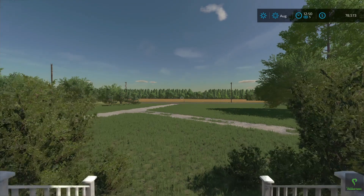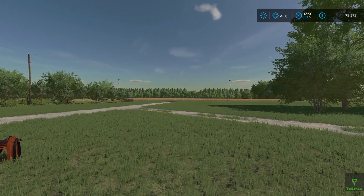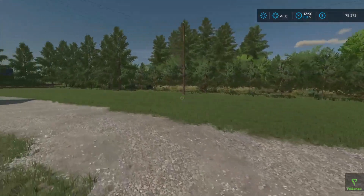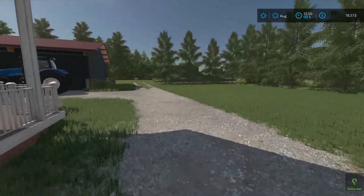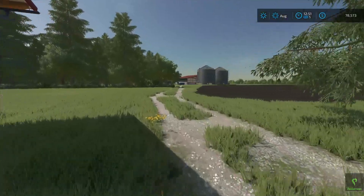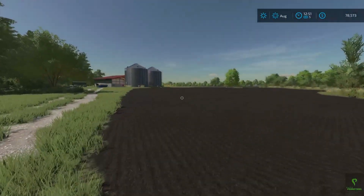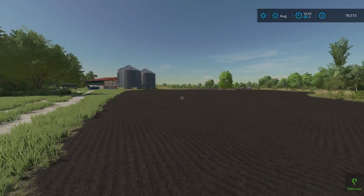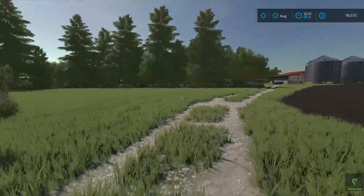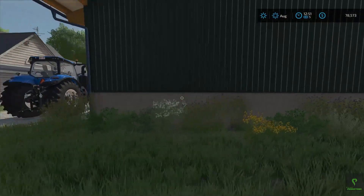So here we are, and I'll pick up right where we left off — quite literally, this is exactly where we left off. I haven't advanced time or anything. So today we're going to be doing something a bit different than yesterday in that we're going to go plant that big field that we bought. We're going to be putting wheat in there, but to start I'm probably going to need to go get some more seed.